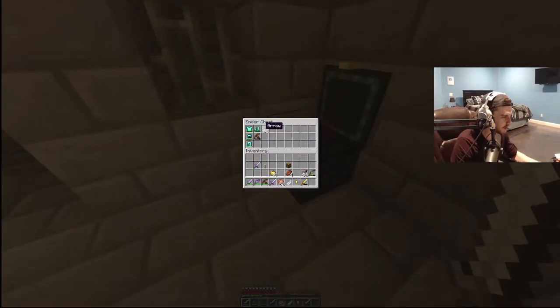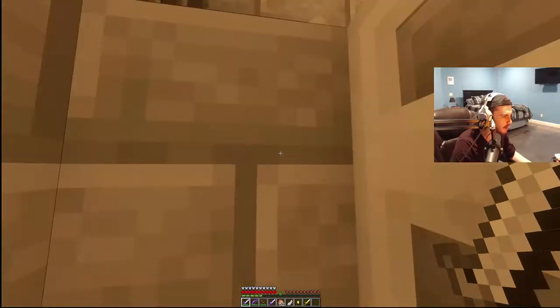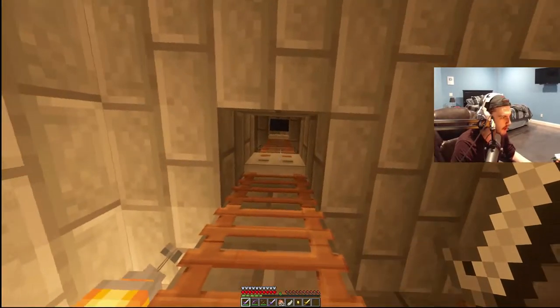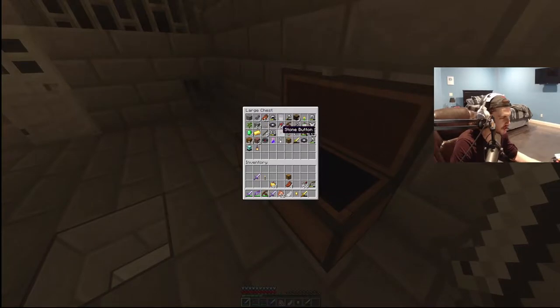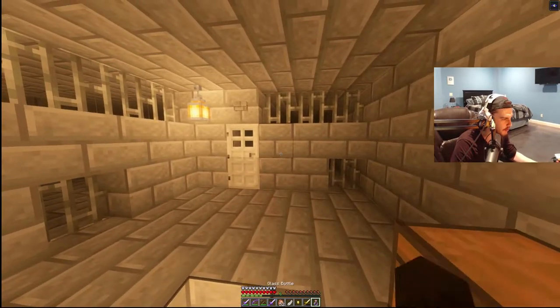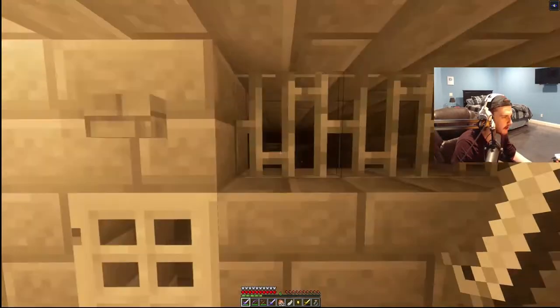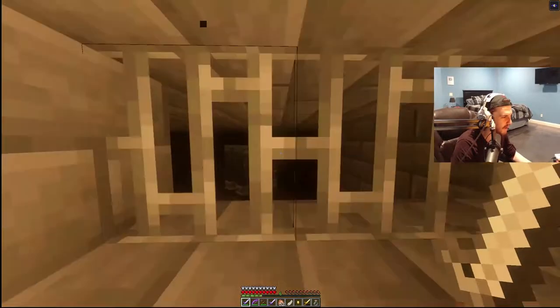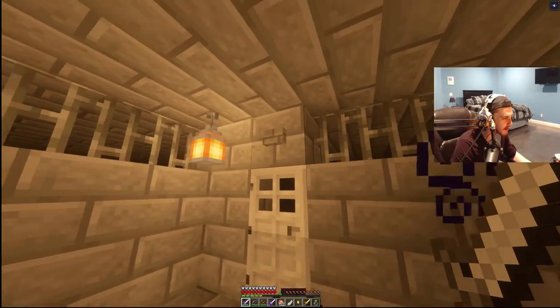We do have a full set of diamond armor here just in case. This chest is strapped with some stuff — there's a potion of night vision! Let's use that, I wonder if it will let me see down here a little bit better. Look what's behind that door — I'm terrified to even open it.